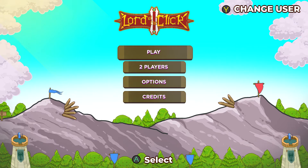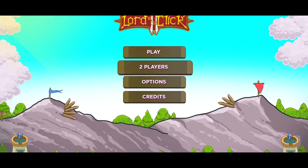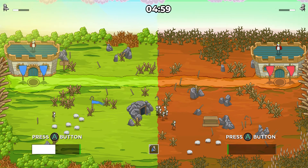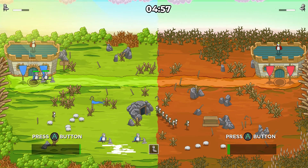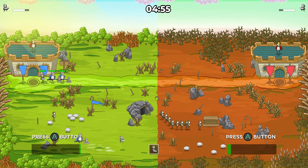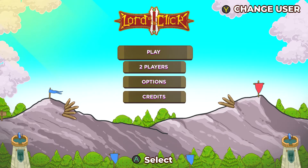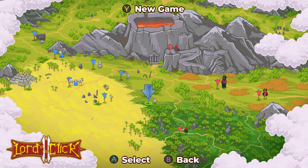The game features two modes. You can play by yourself, or you can play a button-mash style game mode where you just keep bashing the A button over and over and compete against somebody locally through couch co-op. There's not really much to that mode outside of just who can button mash better, but the real meat and potatoes of the game is the campaign mode.